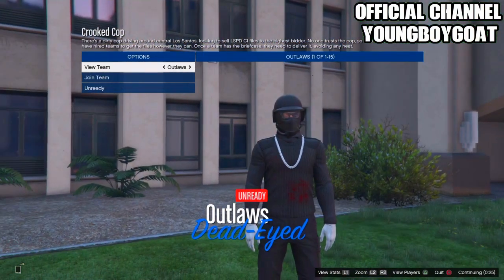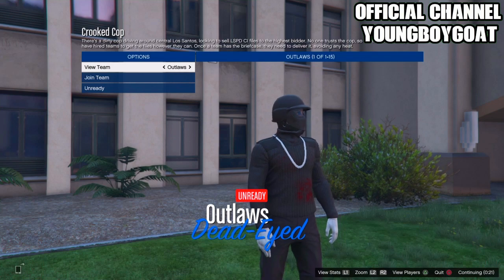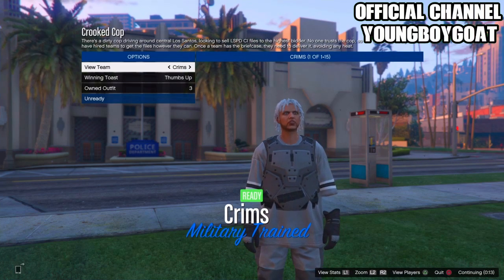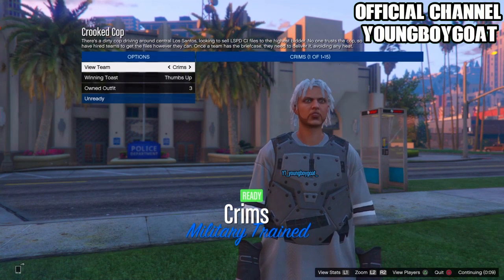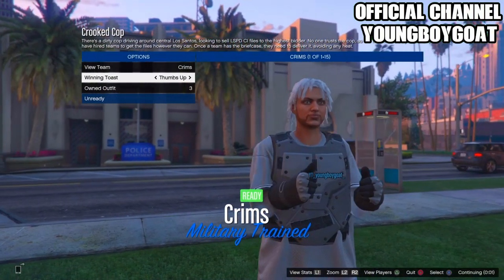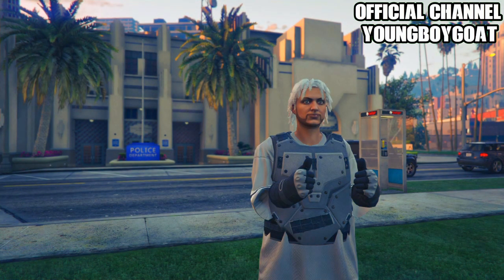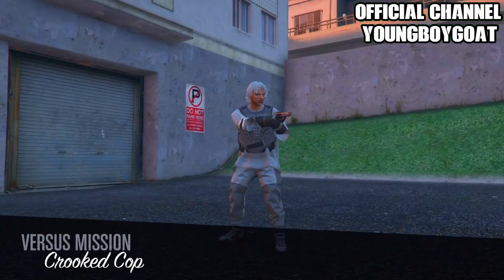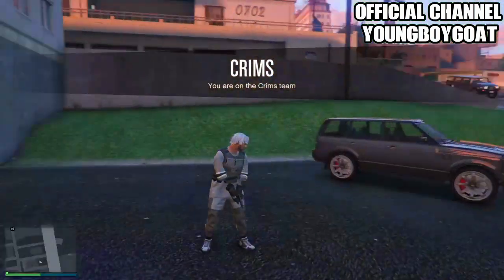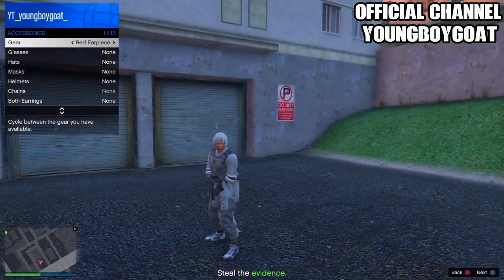Once you've got somebody to join, click play on the job. Slide into the job and once you're on the screen, go once to the right, one more time to the right, one more time to the right, and you should have this outfit — the great football jersey, these black racing gloves, the armor, and the Gorka joggers. Wait for the other person to ready up. Once you're in the screen, open up your interaction menu. Go to style, go to accessories, go once to the left on gear, and then quit the job via your phone.